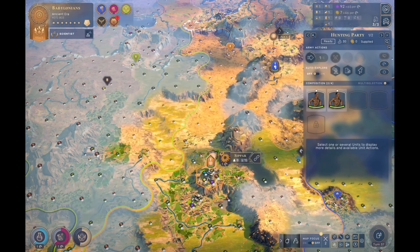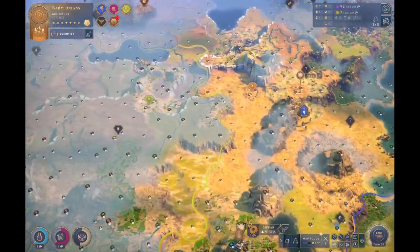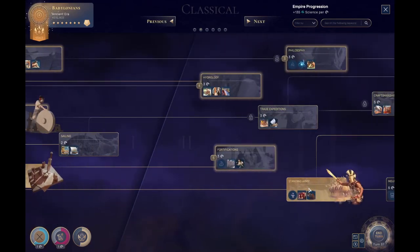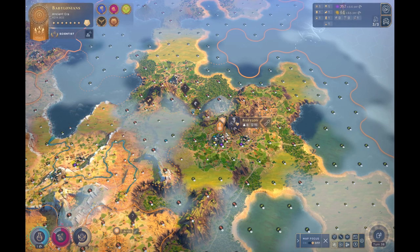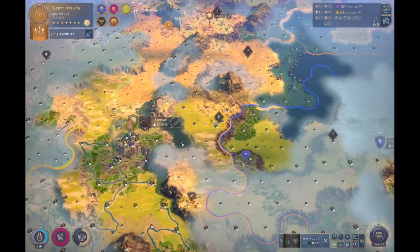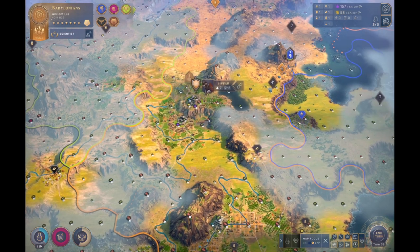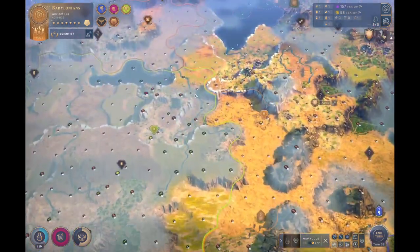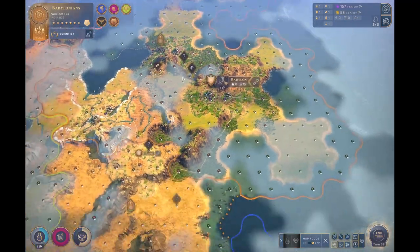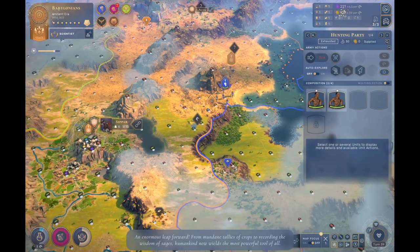These guys will be more than enough to deal with any barbs in that area. And yes, you do want to disband scouts — get those scouts disbanded as quickly as you can and get them replaced with proper units. Non-aggression. Sure, you want to share maps. Let's buy the silver — silver will boost all of our astrologer's houses. You can see our science output — very, very nice: 138 science in the ancient era, mostly from the astrologer's houses and putting people on the science job.